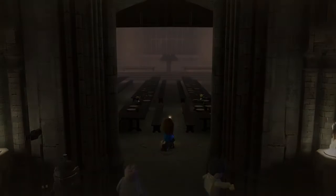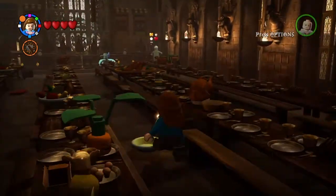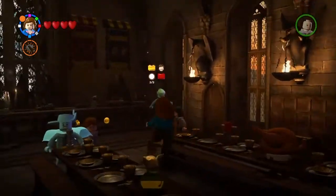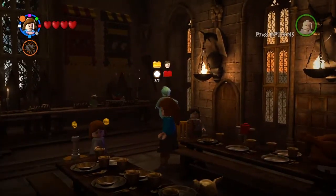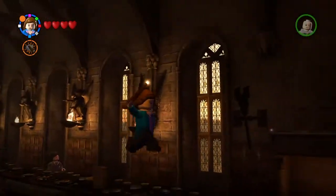I want to show you the totals for this area. Let's just go over and show you the ghost. And there we are - that's all three, the gold brick, the student in peril, and the red brick.